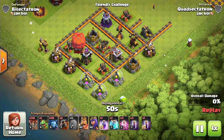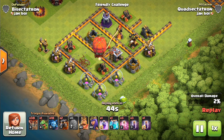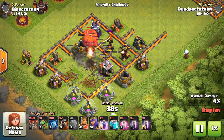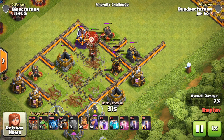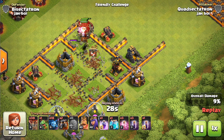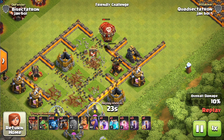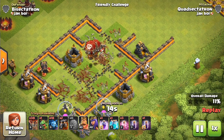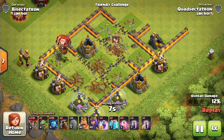Let's take a look at it on a base segment that doesn't have much air coverage. Maybe this defender is trying to use that Multi-Inferno to counter the new Bat Spell — they're kind of out of luck because the tanky Stone Slammer gets all the way in there and takes out that Inferno unsupported, even with the air defense and a few other air-targeting defenses in the area, plus the balloons finishing it off. You can also see it opened up a path for a potential kill squad, taking out a bunch of walls.